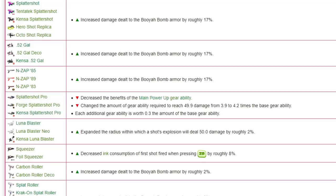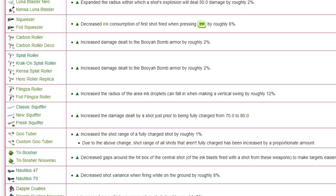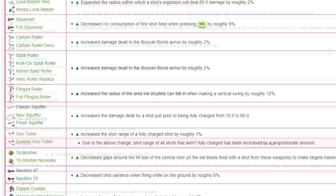Luna got a slightly larger blast radius, which was pretty decently impactful even if it didn't really push Luna into the meta. Flingza Roller would get 12 increased ink from a vertical flick, which is pretty significant since nowadays Foil Flingza is really good at missile output. Tri-Slosher had weird dead zones in its hitbox and it took until 5.0 for them to fix it. Nautilus would get decreased shot variance, and both Apples and Glucose would use slightly less ink on standard fire.